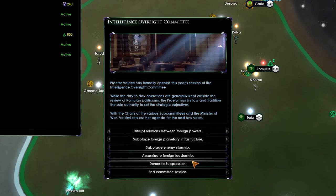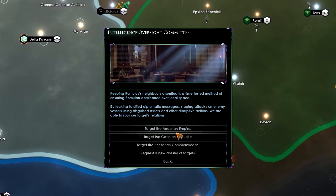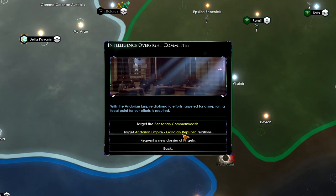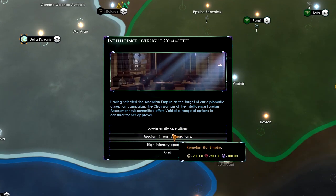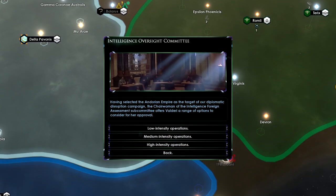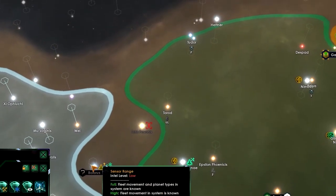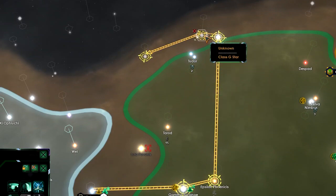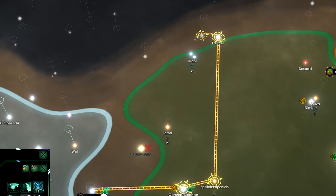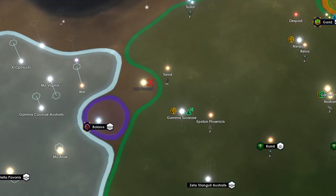In the oversight committee, let's disrupt relations between the Andorians and the Lenzarian Commonwealth, going for low-intensity negotiations. There's Bolares — they have no business being over there, so let's move them up here. There's no point in surveying a system where the Bolian League already exists.